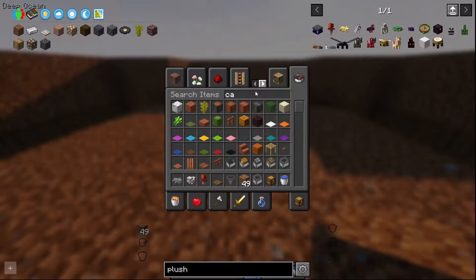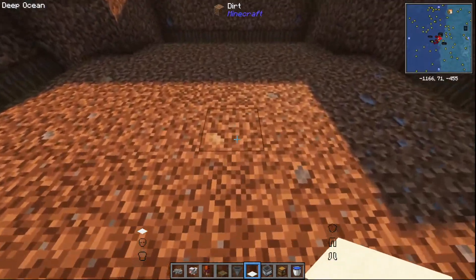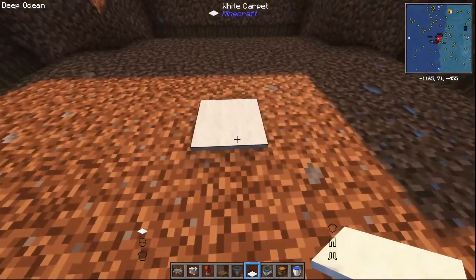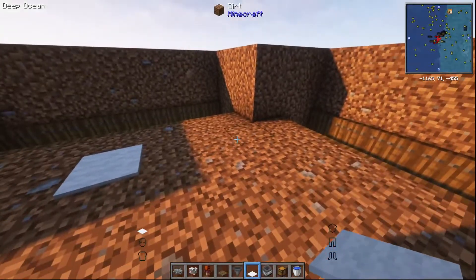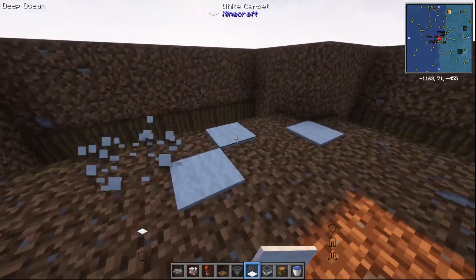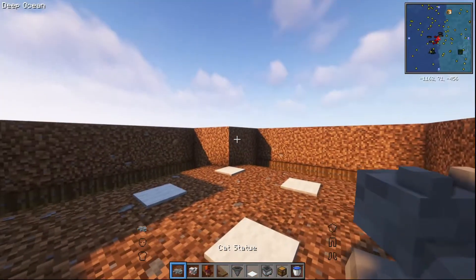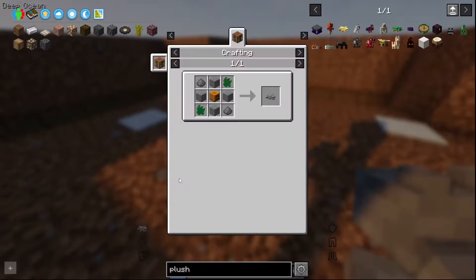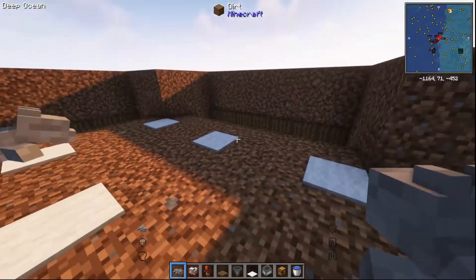The next bit is pretty simple. What we're going to do is find the middle - yeah, that's the middle. Put a piece of carpet down there, and then put carpet down in a square two blocks away, so you've got nine pieces of carpet in total. In the Shulker Craft one they put carpet here too, but I haven't found a reason to do that. Next thing you're going to do is get your cat statue - these are really easy to make. All it is is some fish, stone, a carved pumpkin, and gunpowder. Plop him on top of that piece of carpet.